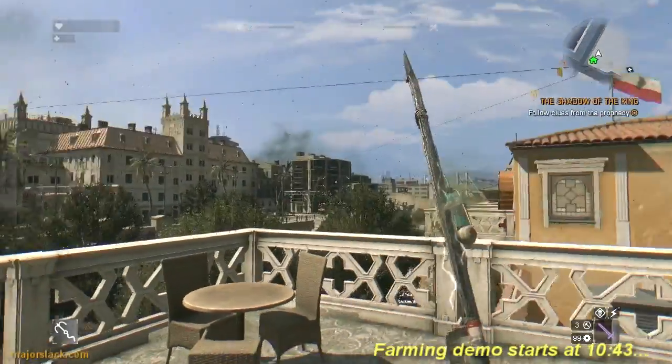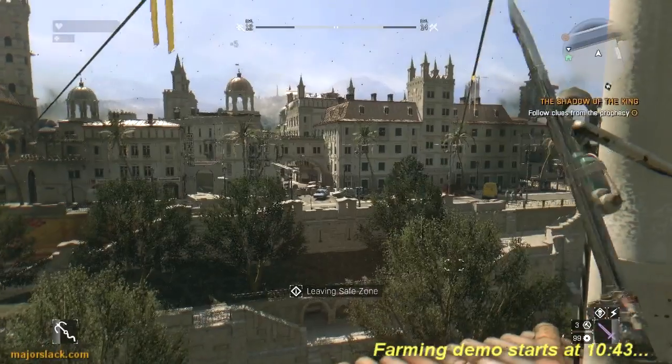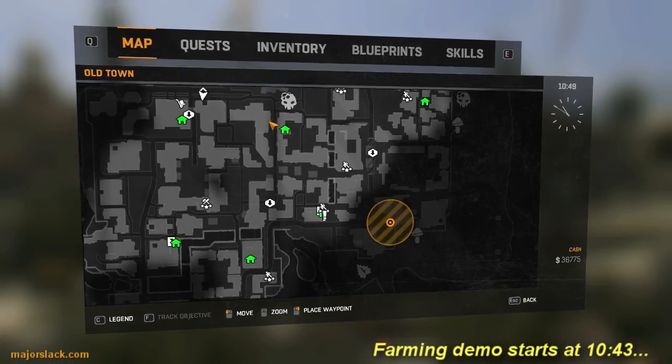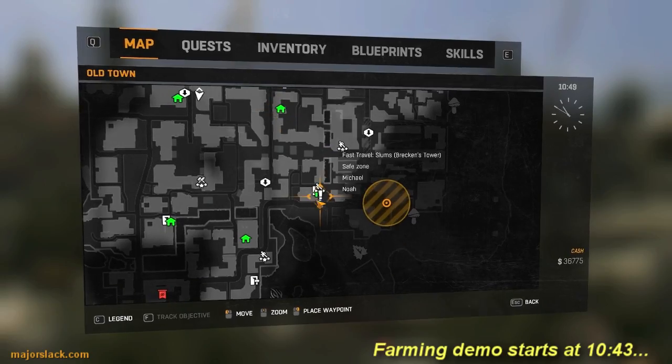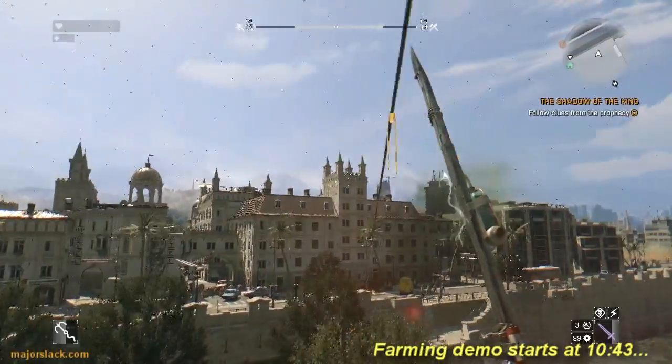Want to get a whole bunch of electronics? Follow me! What we're going to do is go back to the Loft, and then we're going to fast travel back to the slums. There's the Loft right there.